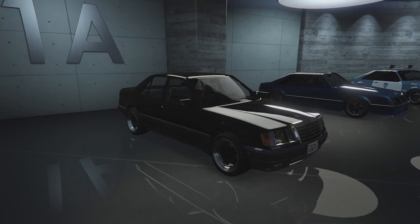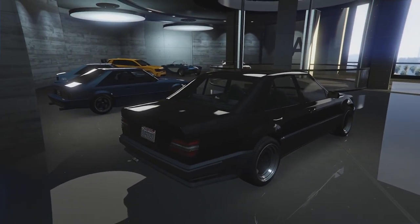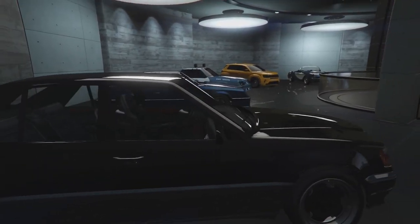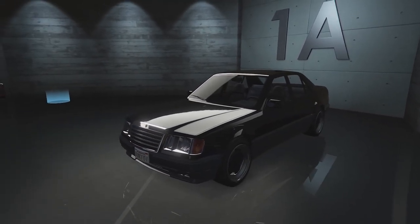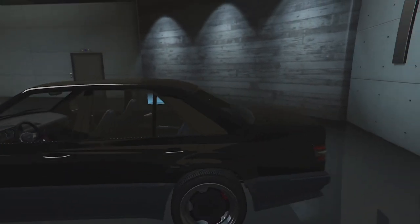We've finally got ourselves an AMG Hammer in GTA Online. There are elements and customisation options from the 190E Mercedes as well. This thing looks incredibly similar to the real-life vehicle it's based on. For those who don't know, it is based on a Mercedes AMG Hammer slash Mercedes 190E.